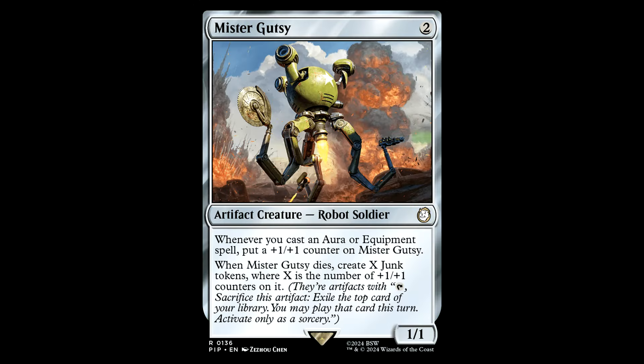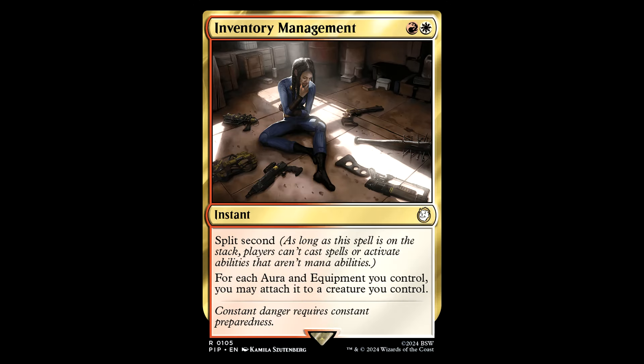Mr. Gutsy — 2 generic mana for an artifact creature Robot Soldier, it's a 1/1. Whenever you cast an aura or equipment spell, put a +1/+1 counter on this guy. When he dies, create X junk tokens where X is the number of +1/+1 counters on it. Junk tokens are pretty cool impulse draw — I like them. This can be pretty good in this deck, it's a neat early drop.